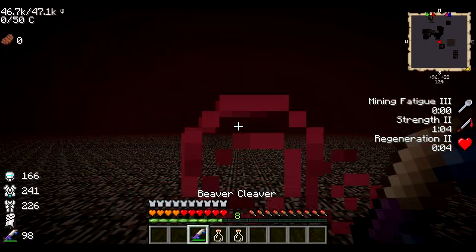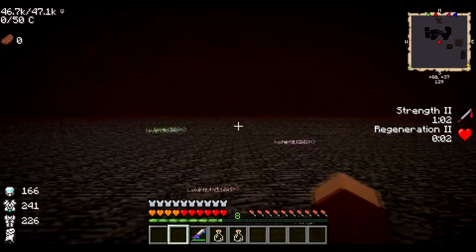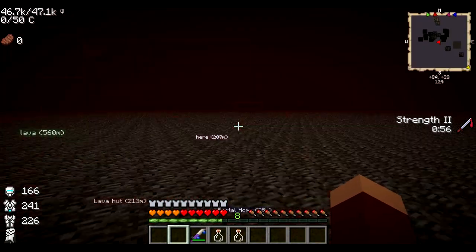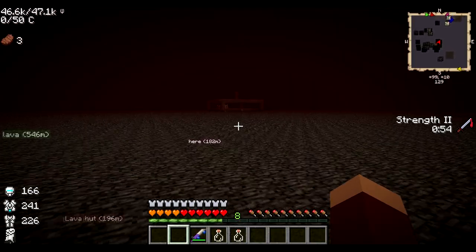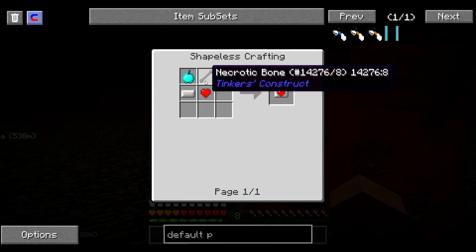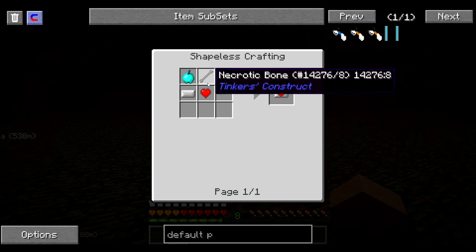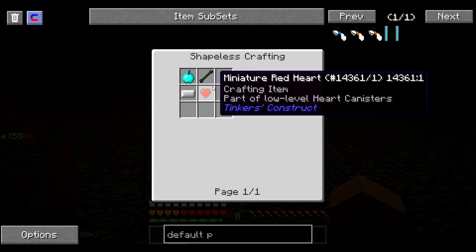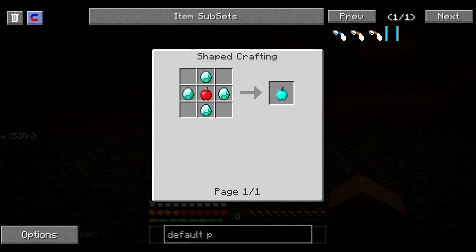I guess I assumed most people knew this, but in case you didn't — you can craft heart canisters from Tinker's Construct and get a permanent health increase, as you can see by my yellowish hearts. To craft them, you need a necrotic bone, which is a rare drop from wither skeletons, and miniature red hearts, which I believe you can get from any mob as a rare drop. Then a jeweled apple — pretty expensive, four diamonds — and an empty canister, which is just four aluminum.